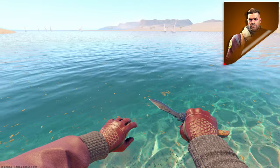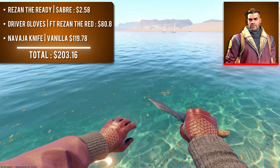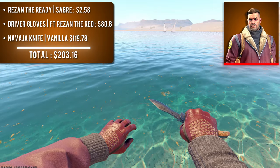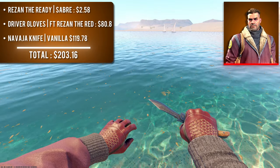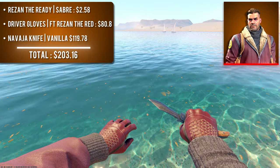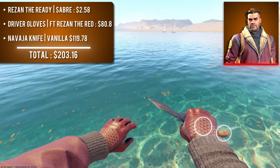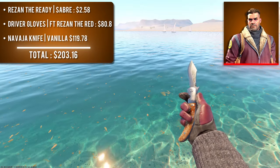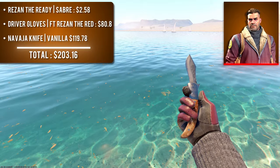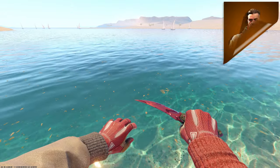Next up is Resin the Ready paired with field-tested Driver Gloves Resin the Red and a vanilla Navaja Knife. Not only were these items made for each other by name, but no other red-colored gloves match Resin's red sleeve as well. The light brown handle of the Navaja closely matches the brown accents on the gloves. I chose no finish so the silver blade matches Resin's gray sweater. This is one of the cheapest combos on the list at around $210.